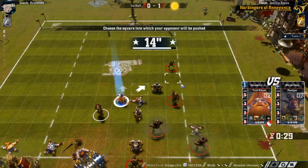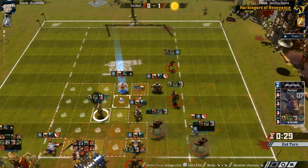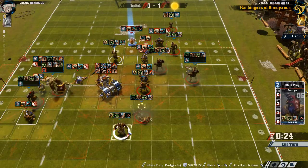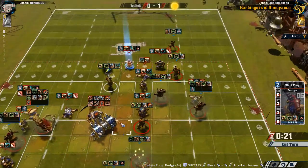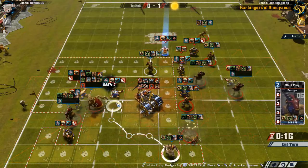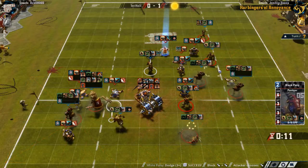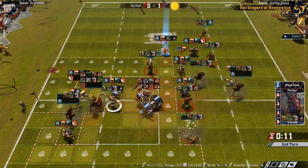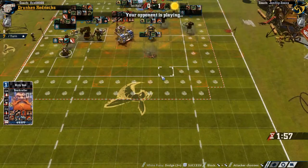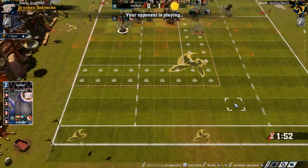Let's just stand there. I think I have someone who can hit him if he goes to this side, so I'm going to put him on that side. He's not getting all the way down there — death roller could get to the end zone, but it can't catch the ball. This guy, however, is going to be the scoring threat.